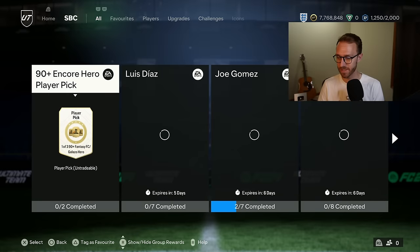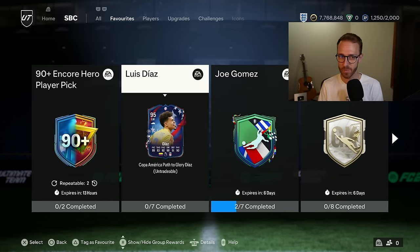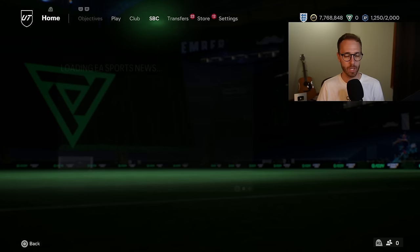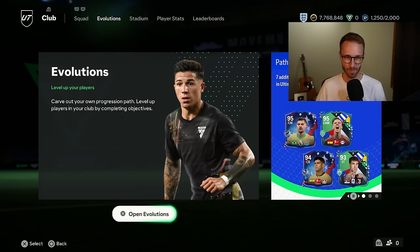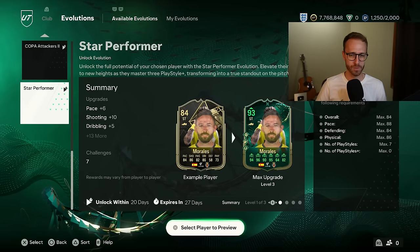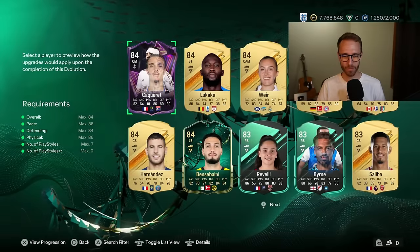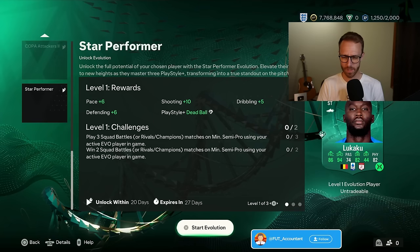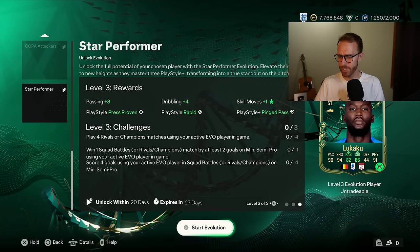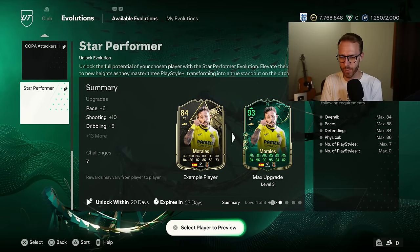Let's go back to the content from yesterday — it was a really, really good day of content. Let's go to the Evo section first. There was an Evo dropped yesterday but it's not really great content. The Star Performer Evolution — the problem with it is the max 84 overall. Max 84 overall when you're boosting up 84s to what, a 93 stat level? You do get some decent stat boosts — ping pass, dead ball, and first touch plus. But it just doesn't seem like a good evolution even though it is free.